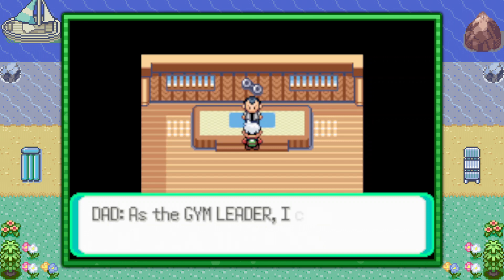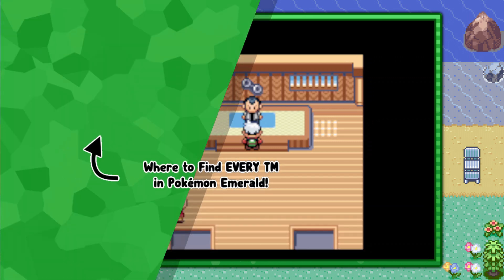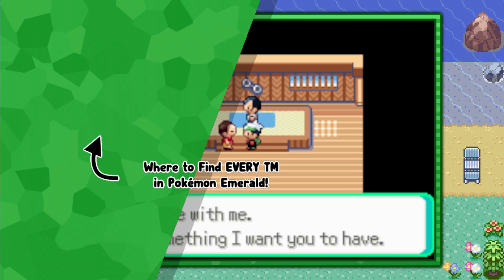That's pretty much it guys — that's the only method of getting TM42 Facade in Pokemon Emerald. If you're interested in more free of fluff video guides like this one, go ahead and click the playlist that's on screen now. I hope you enjoyed, and Techno's out.